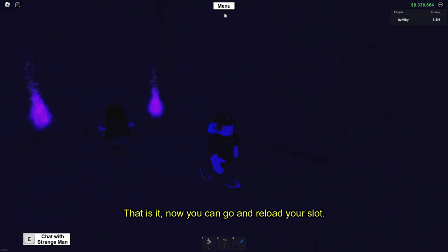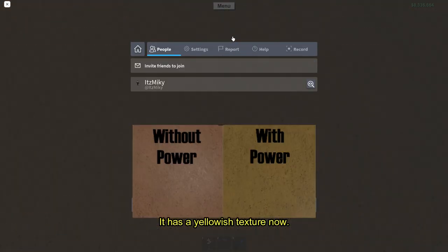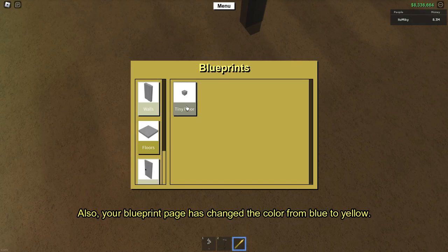Now you can go and reload your slot. As you can see, the floor on the plot looks a bit different than it used to — it has a yellowish texture now. Also, your blueprint page has changed color from blue to yellow.